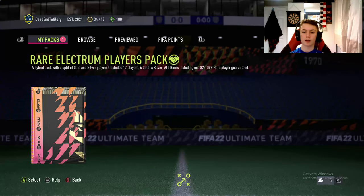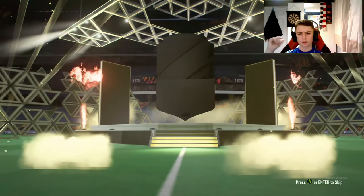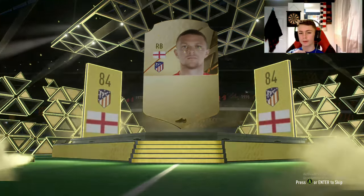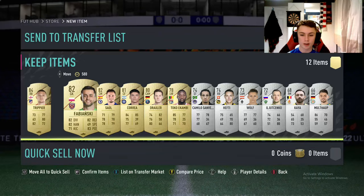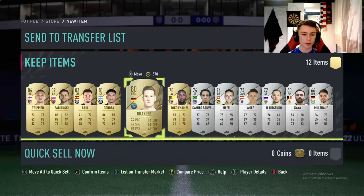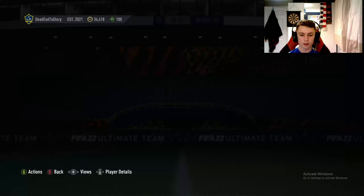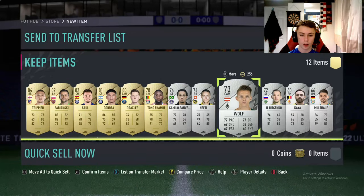Now we have three better packs. Jumbo premium gold pack first — seven rares in this pack, don't get a board unfortunately. Zielinski, Kamara, and a League Nos player, Marlos and Montoya who are just going to quick sell. Premium prime electrum pack next — don't get a board, however we do get Andong and Olsen and Sockzy. Rare electrum — 82 plus overall rated rare player guaranteed. Just a board — English right back Walker — is it Kyle Walker? It is always Kieran Trippier! We get Trippier and some 82 and 81 rated cards.